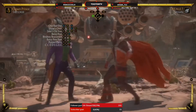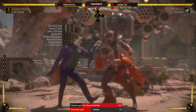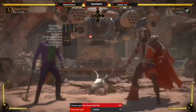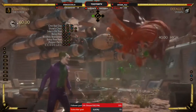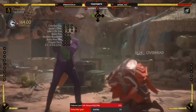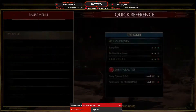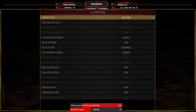Let's see what the Puppet Parry actually does. You can meter burn it and it is a launcher — one meter, 22% — not the best thing in the world but it's something.